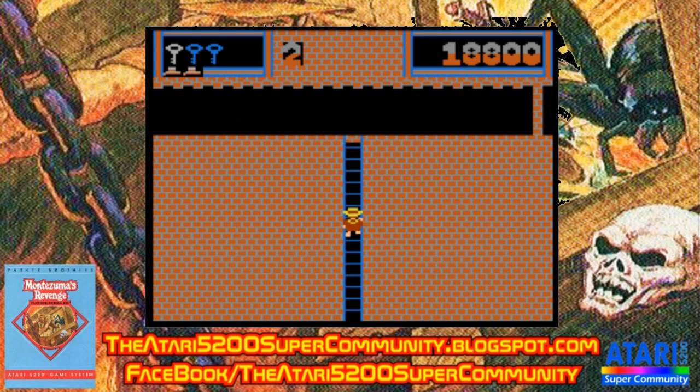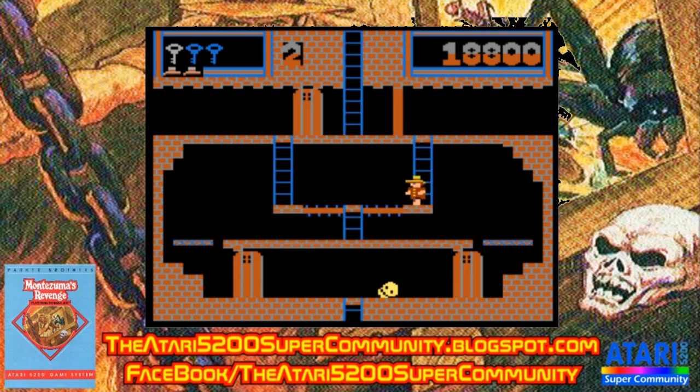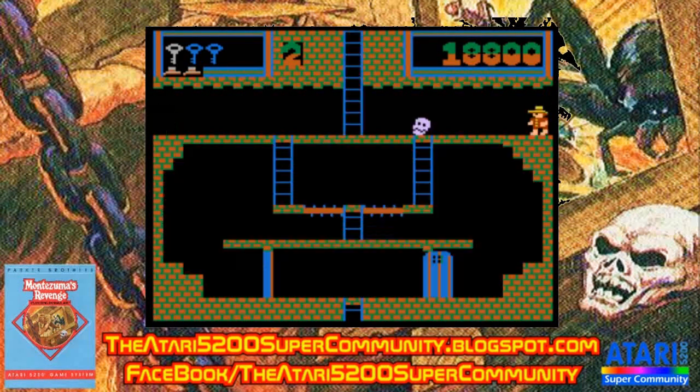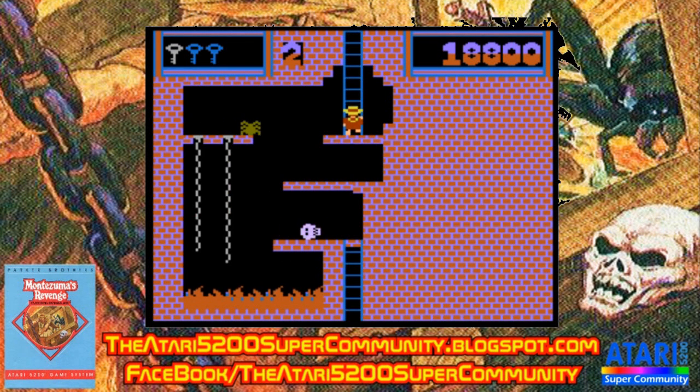You'll notice in my gameplay footage I keep going into dark rooms and turning right around — I go the other way and try to find the torch. Looking at the map, I think there are about two torches on the first level. I always get the one in the room with a bunch of tiny little platforms, because I know where that one is. This was a 16k cartridge — Parker Brothers had to shoehorn it down to 16k from Yeager's original 48k game.